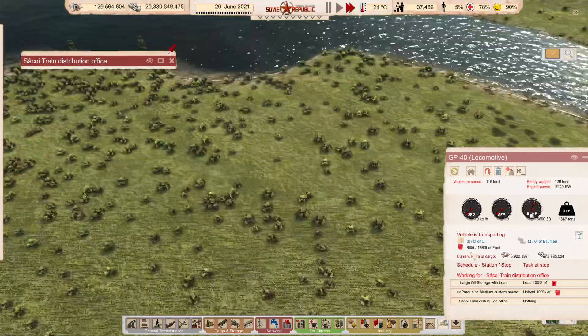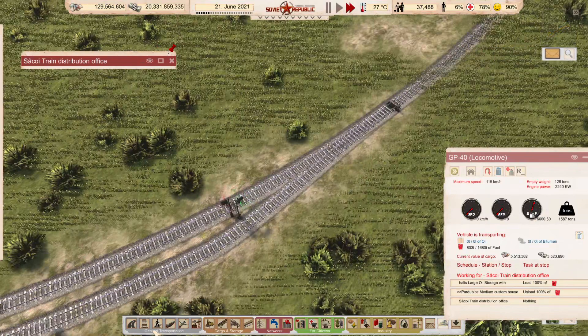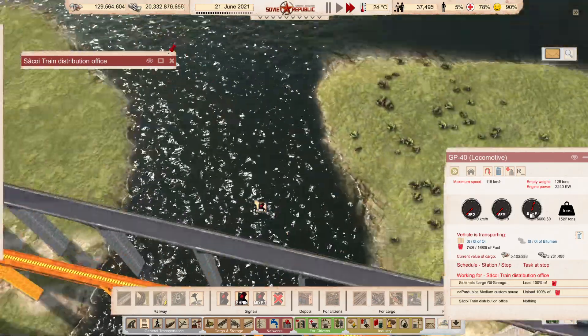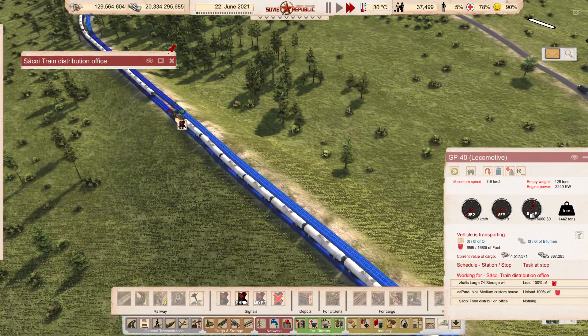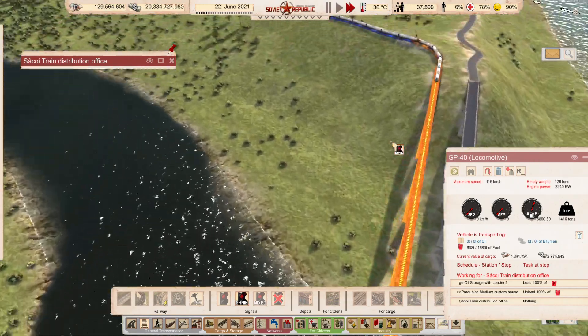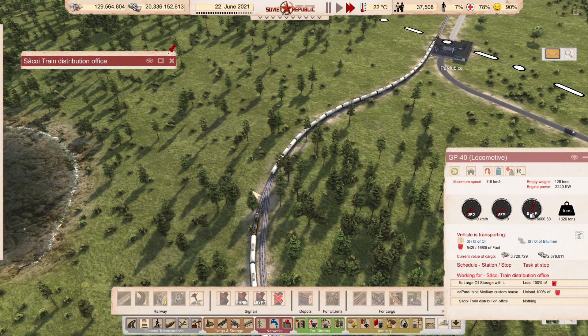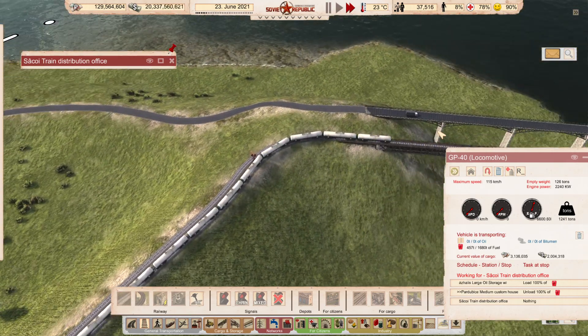We should probably have a chain signal here, then, because then it would not have allowed that train in. There is a chain signal. This should also be a chain signal. So as long as that one is red, that train wouldn't have been let in. I mean, it might work itself out - if this turns around and makes it back on this track, this will have a free path and go down, which in turn will maybe allow this one to nudge its way forwards a bit, and therefore leaving the track clear for the first train to exit.